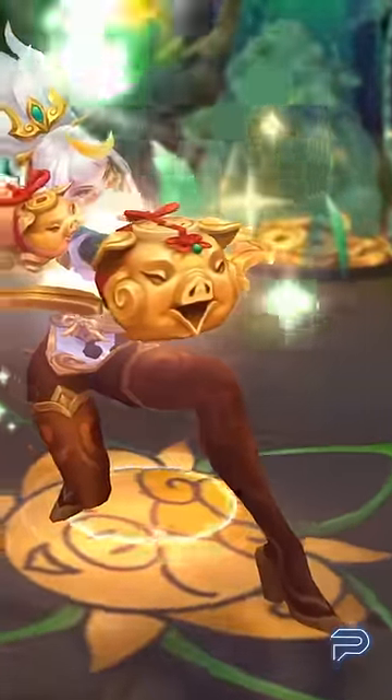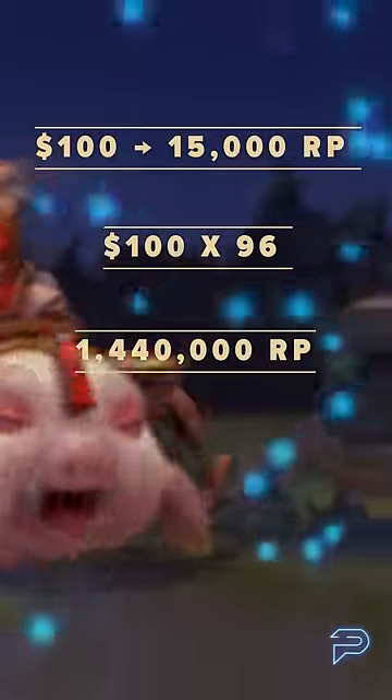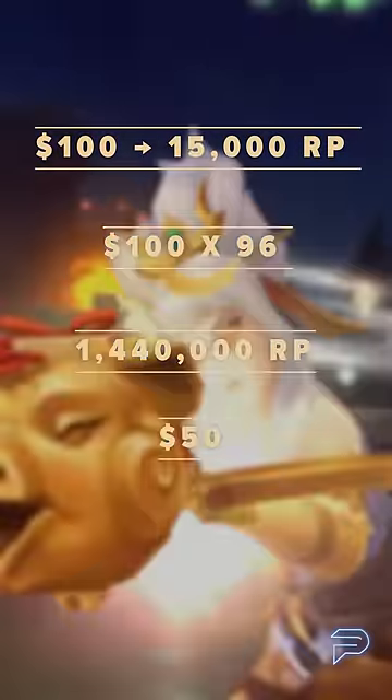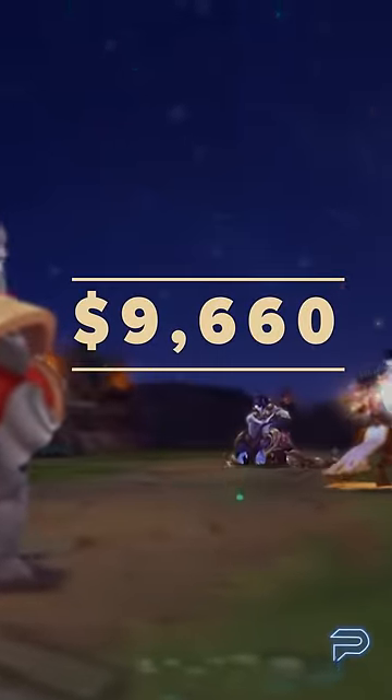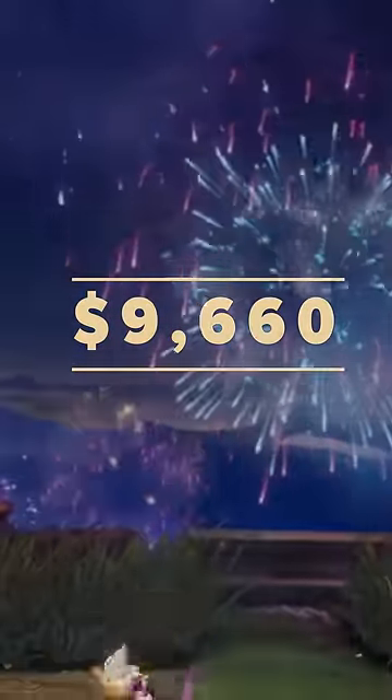Since you can only buy $100 worth of RP at the moment, let's run through the math. In NA, $100 will get you 15k RP. This means that you need to buy $100 of RP bundles about 96 times to get 1,440,000 RP. Then on top of that, you'll need to buy one $50 bundle and one $10 bundle for a total of $9,660. This will let you buy every single skin while leaving you with 455 RP left over for whatever you would like.